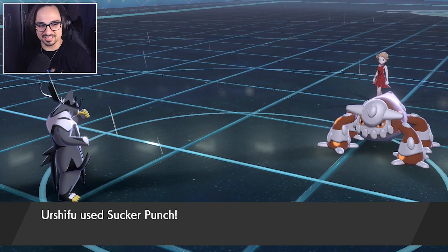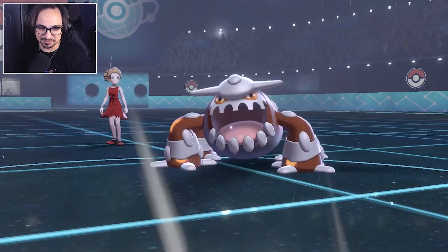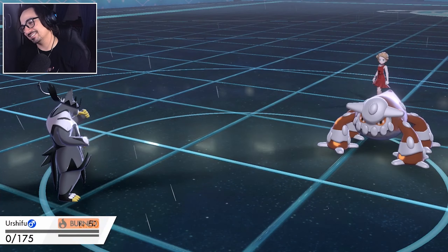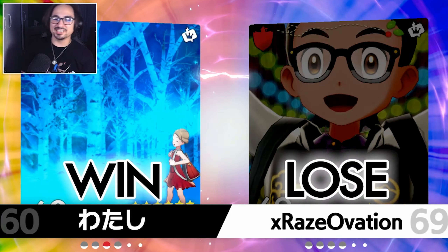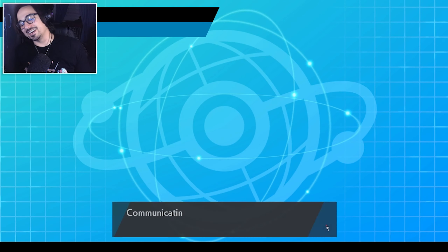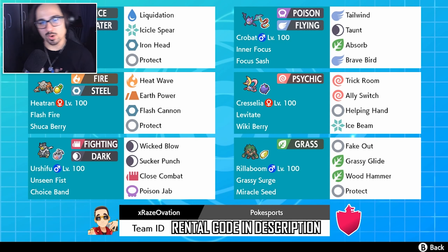The burn is going to ruin us — we need to crit a Sucker Punch. That's the only way we win. GG though — these unlucky games. I get crits when I don't want them! This is what I get for trash-talking Heatran. If only we weren't burned, we won that game. That 30% Flame Body chance ruined us, and the Heat Wave missed on the wrong mon. Anyway, let's get the rental code for you guys — here's the Walrein team.